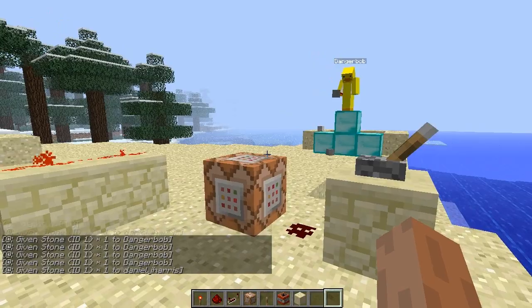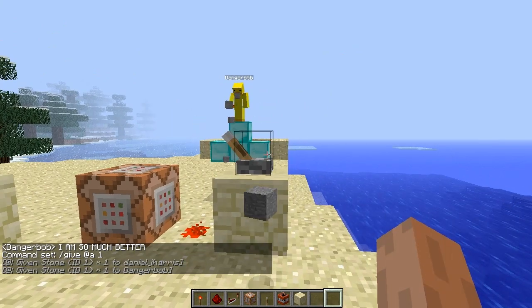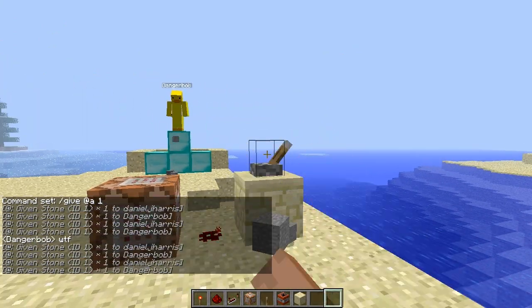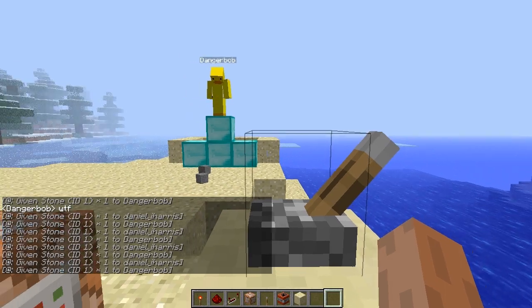So yeah, @r gives to random players. Now @a targets every single person on the map. As you can see, it gives to every single person.